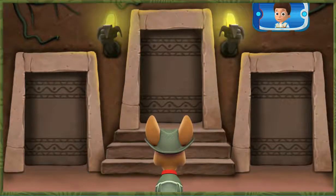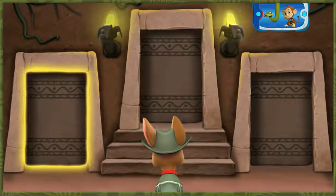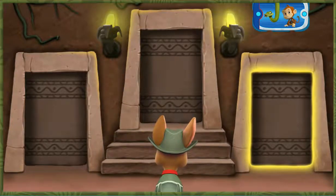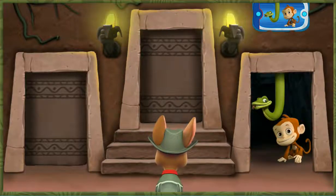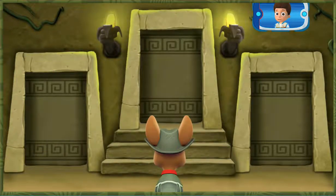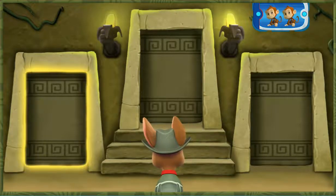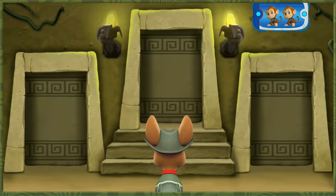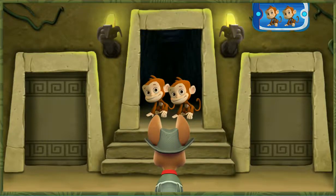Next, you need to find the room with a snake and a monkey. Listen to the sounds behind each door. Now you need to find a room with two monkeys — listen to the sounds behind each door. Find the door that leads to it. Aha! That's the door Tracker needs!